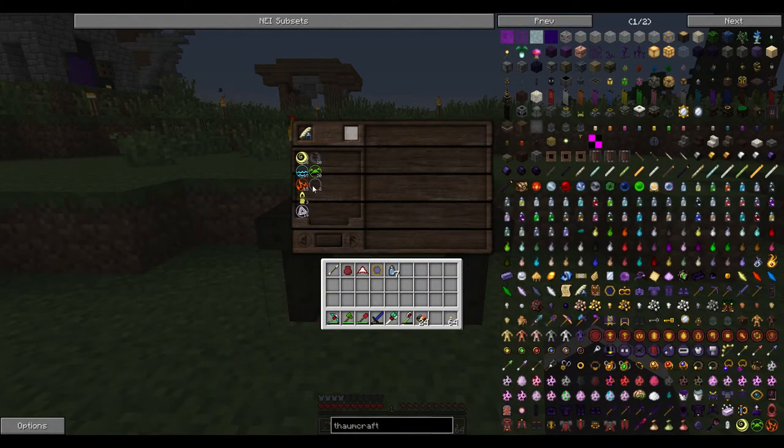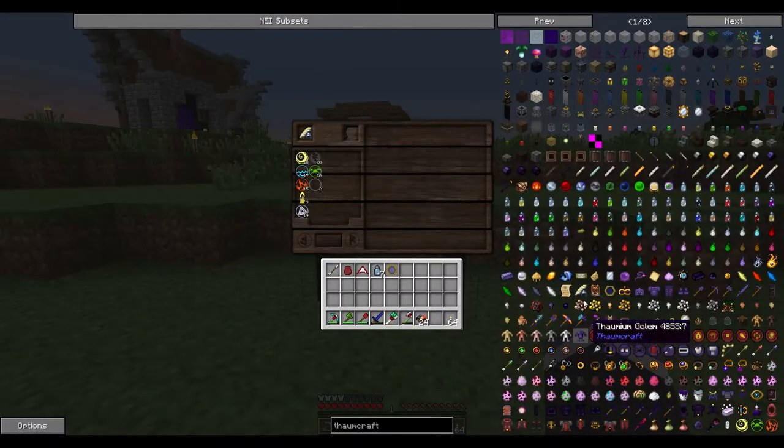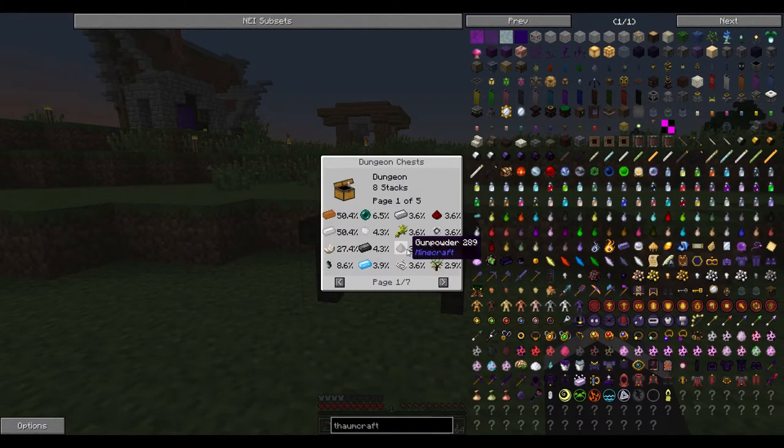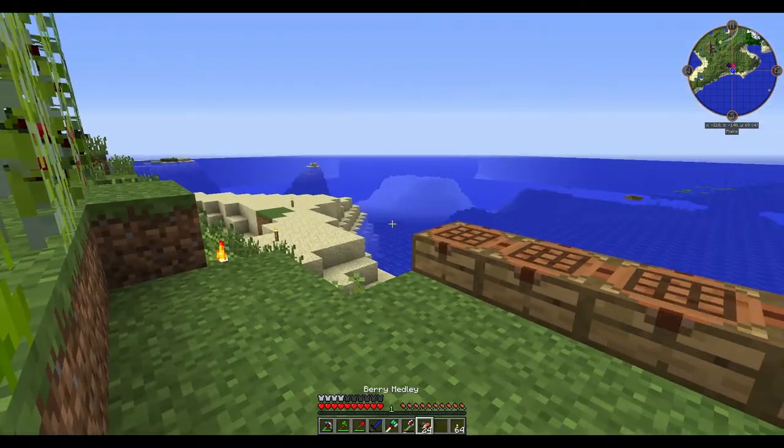Now we have this weird thing here. We should have had the Thornmonomicon. No Thornmonomicon — can you turn that off? Do we have to get the Thornmonomicon in? Okay guys, so I know what I've done wrong — we actually have to make one.